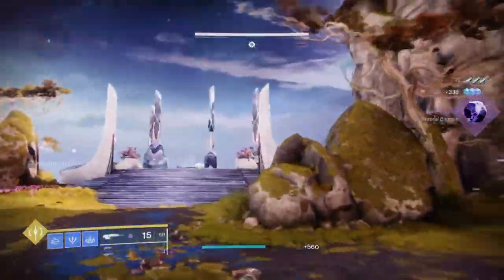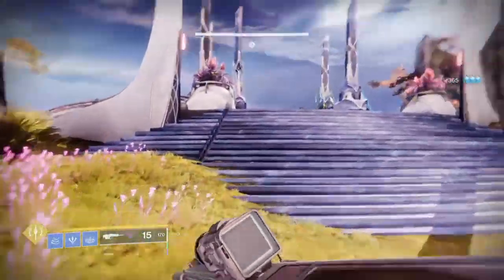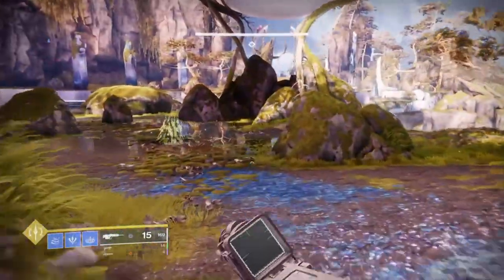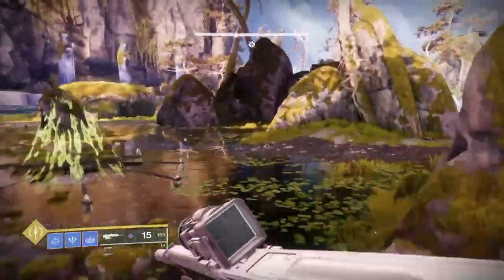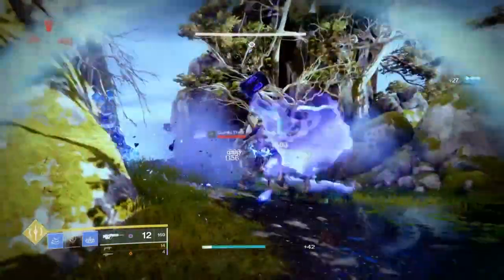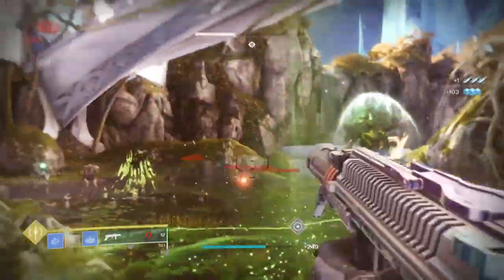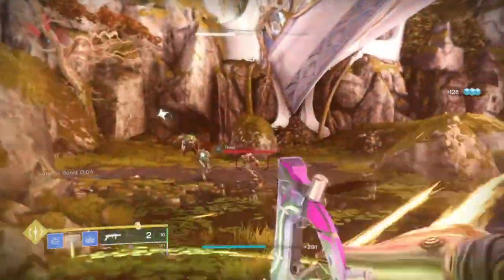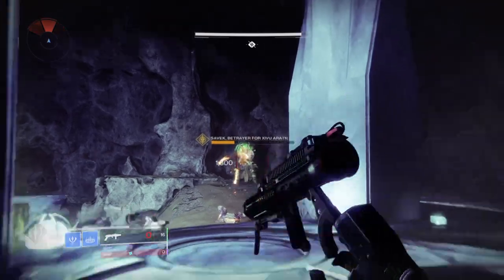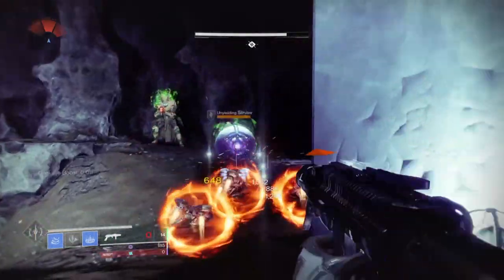One tip I also recommend: since you will be attacked by enemies constantly, make sure you use Rift or Barricade if you're a Warlock or Titan so you can survive longer while out in the open. Or better yet, use the Bulwark mod to gain overshield via finishers for extra protection, or use the Protective Light mod to reduce incoming damage when in critical health. Even using stasis fragments such as Whisper of Rimes or Whisper of Chains can really help you last longer. These will allow you to survive a bit longer when playing a much more risky playstyle. This will require you to get more comfortable with using breach-load grenade launchers and knowing how to use Blinding Grenades and activate Danger Zone at the same time.